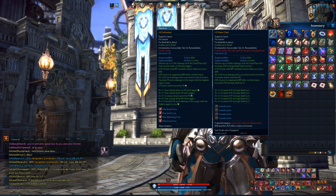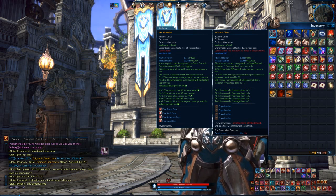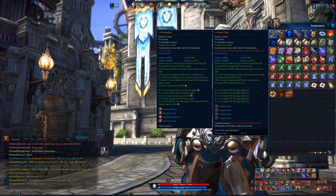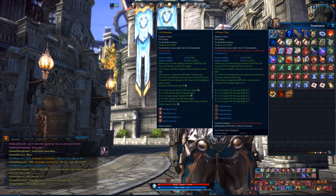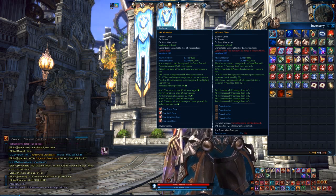It is a huge difference. The 8% attack speed does increase your animations and your attack speeds. So if you do have a Cleft Wedge, I think it's better and you get more out of it with that additional attack speed.